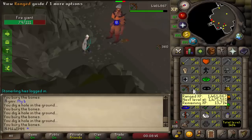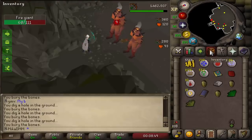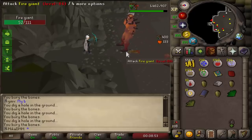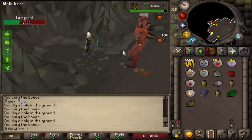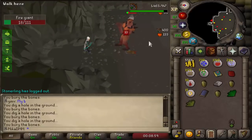The goals for today are very simple. I do want to get a bunch of stats on our main account for more League Points, and I also want to start training some Skills on our AFK account, just so we can unlock a Tier 5 Relic on that guy as well. So, a lot of Skills, a lot of stuff to do, so let's get right into it.